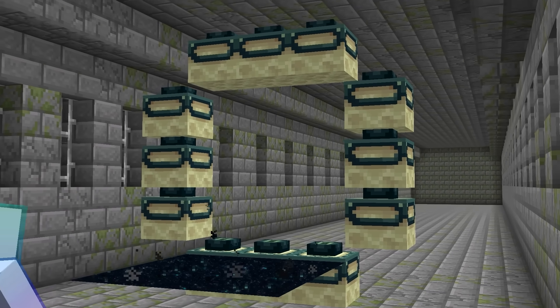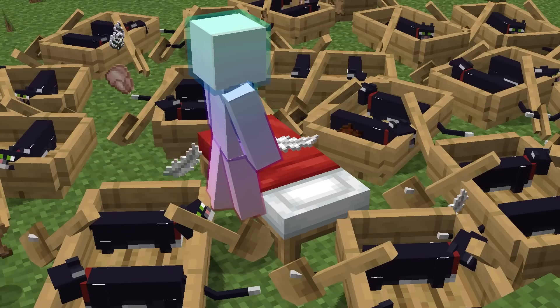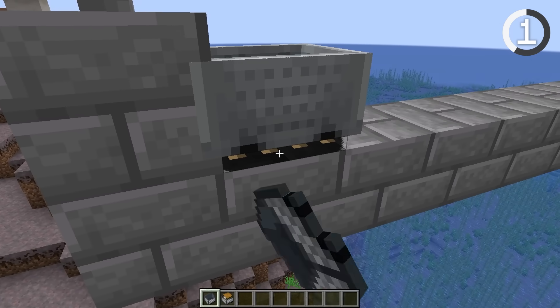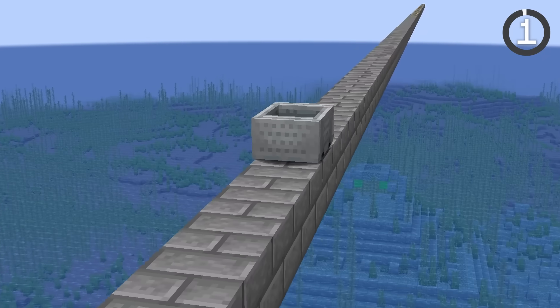From creating a vertical end portal to the only way you can explode obsidian, here are 145 Minecraft things you didn't know. Minecarts are amazing for transporting loot across your world, but crafting all the rails can take up a ton of iron. Instead, if you just place three minecarts on a single powered rail, the minecarts will move infinitely without rails. This will save so much iron!